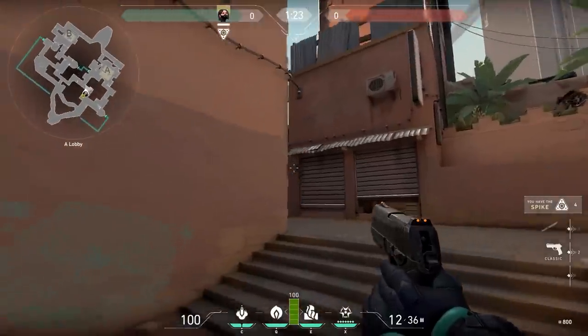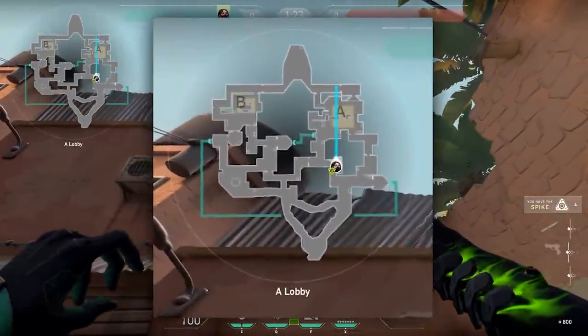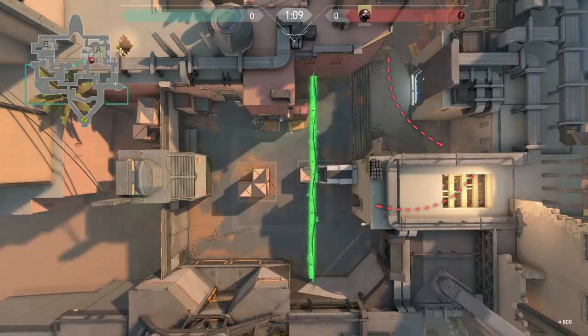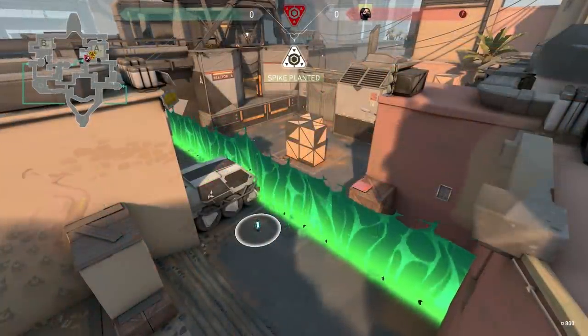If you choose to attack from Link heading into A short, position yourself in front of this wall. This wall runs parallel to the side of A site and gives you only a small section of the point to plant. To follow up, when the wall goes up your team should push into A teleporter and clear out lamps and peek Heaven. Similar to the last wall, it can go on the aggressive without having to worry too much about anyone who was camping Heaven or defending the boxes on site.